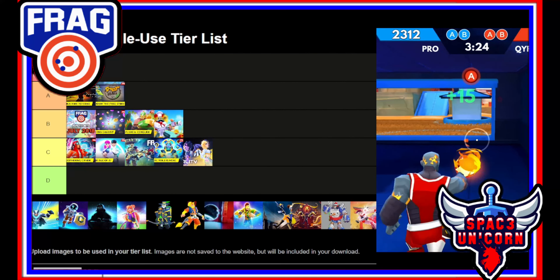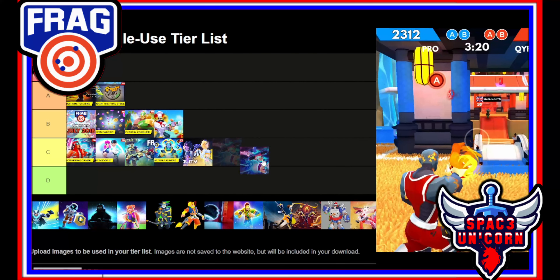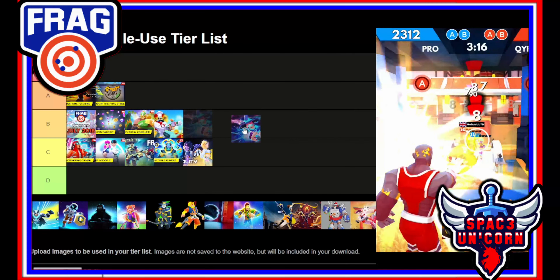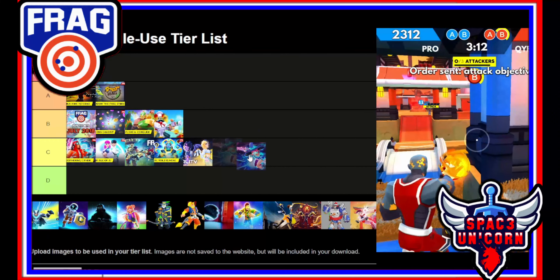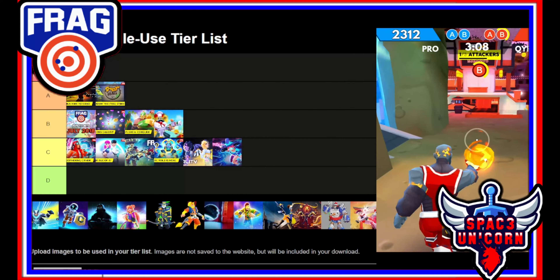Update 1.7.6 was a bit of a train wreck. Stella was added to the game — once again another one of the most broken characters Frag has ever put into their game. I like Stella a lot but I have to be honest: this is a C tier update. It came with a lot of bugs and a really broken character.